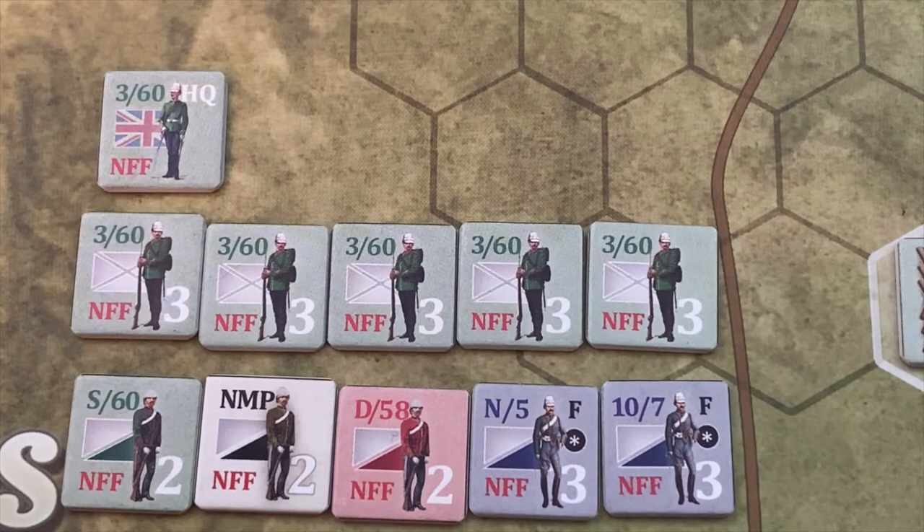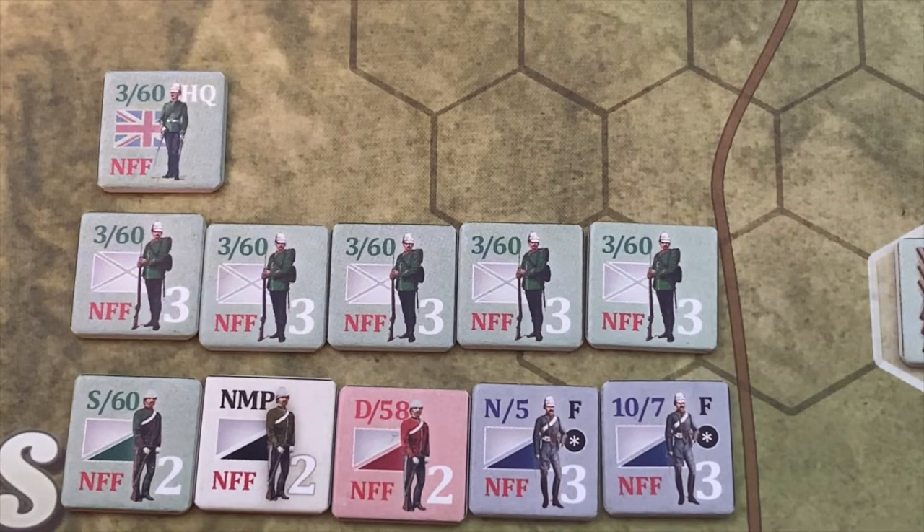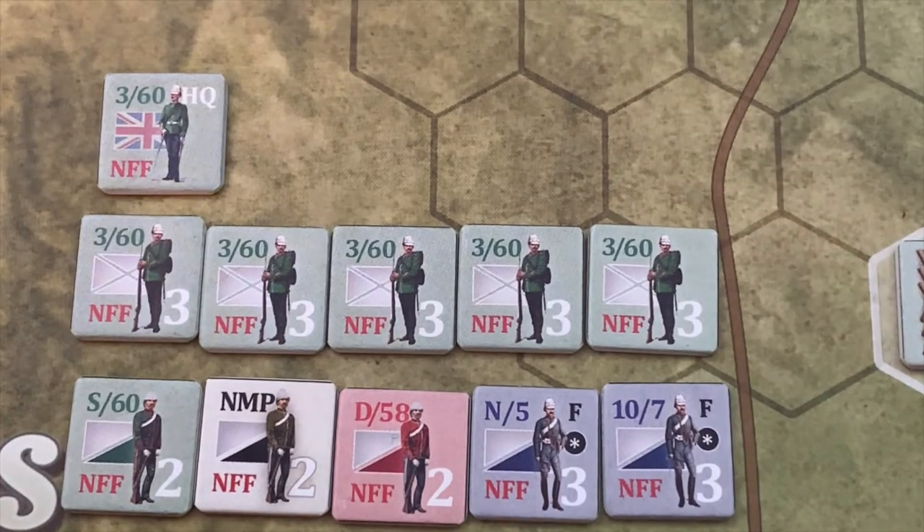You might ask why we're not bringing General Colley. Colley is historically rather incompetent — he takes a lot of historical blame for losing the war. The formation we use when we attack significantly affects the amount of Boer firepower directed against us. There are three formation types: mass, line, and extended. When attacking the farm, we want to be in extended formation. The 360th headquarters gives a die roll modifier making extended formation more likely. Colley conversely gives a negative modifier, clustering troops together and increasing the negative impact on our assault. So Colley is staying behind — he'll serve as a ferryman for moving troops instead.